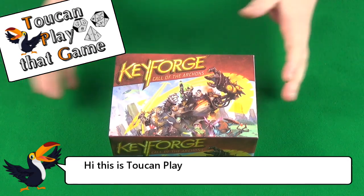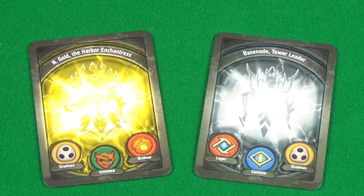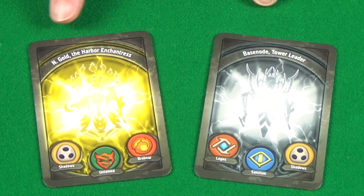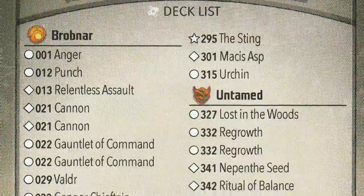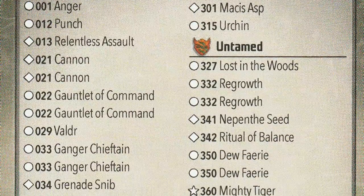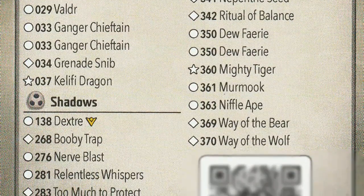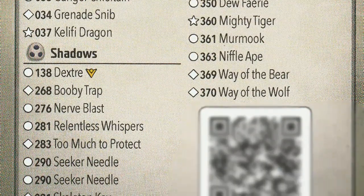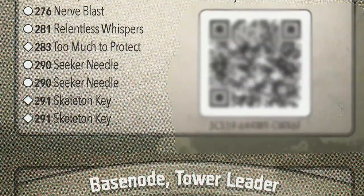Key Forge is a unique deck game, and I'm thinking I might well do a series of playthroughs of each of my decks. But for today we're going to start with Engold the Harbour Enchantress versus Bazenold Tower Leader. Engold is a Brobnar Shadows Untamed deck, and it's a bit unusual because it's very heavy on artefacts and less so on creatures, so it plays quite differently to a lot of decks out there.